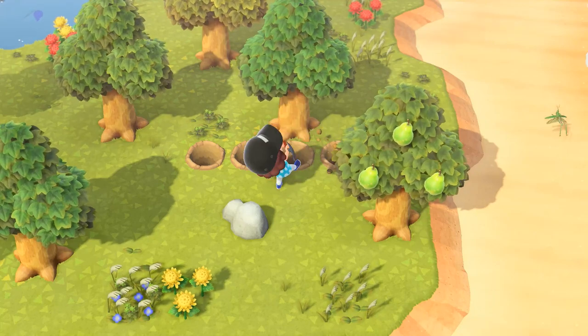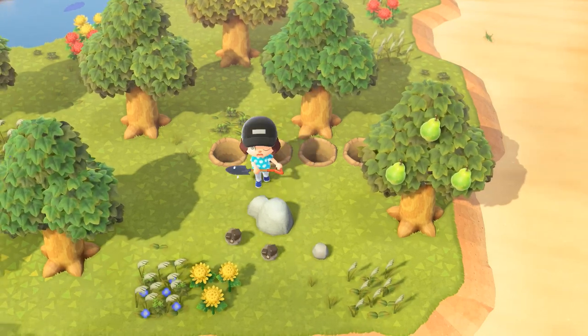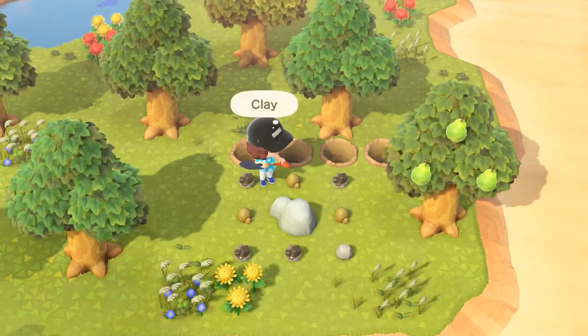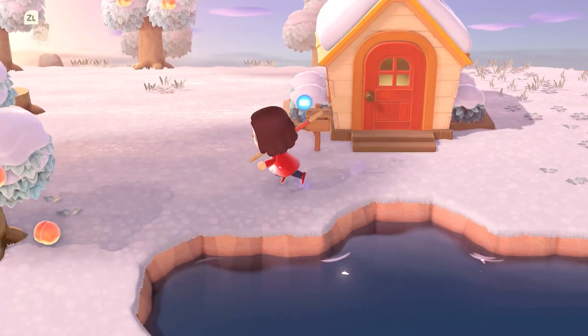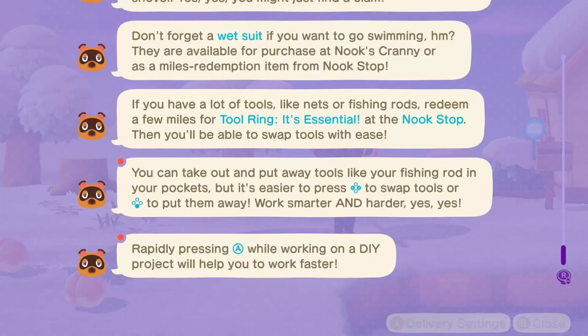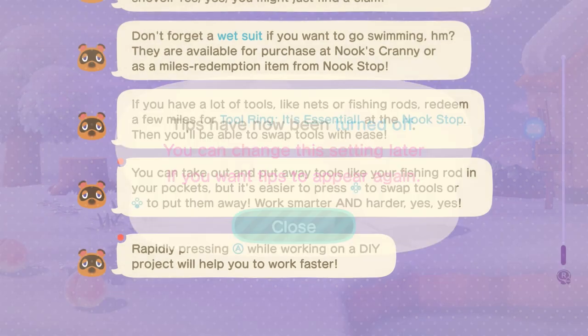If you're watching this you're likely already a couple of days in and have probably upgraded your tent to a house. If you're having trouble getting Nook Miles I have a video for that. The first thing you probably got stuck on was getting enough iron nuggets to build the shop. You can get up to eight drops from every rock using the digging trick, and if you go to mystery islands you'll have a better chance of getting iron from every rock rather than stone. Also, if you started after the 2.0 update, the Island 101 app is automatically on your Nook Phone — you can turn off those notifications by pressing X on the app.